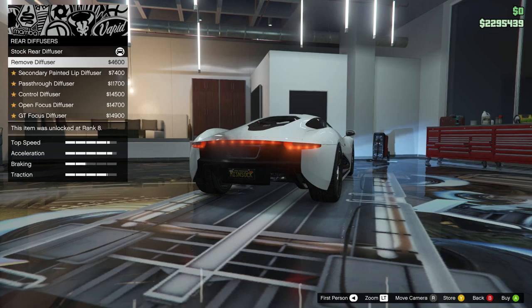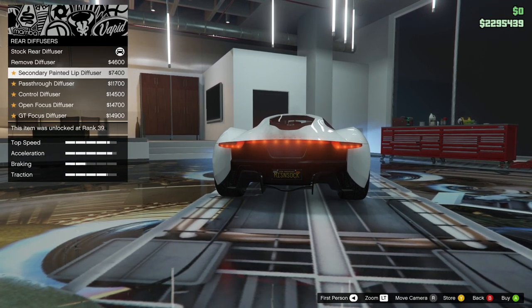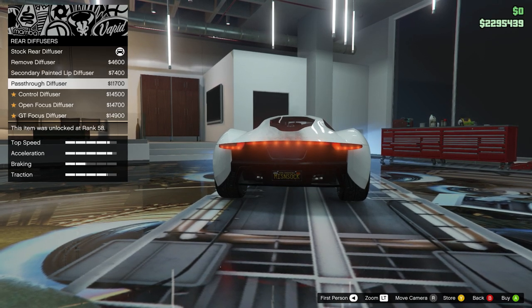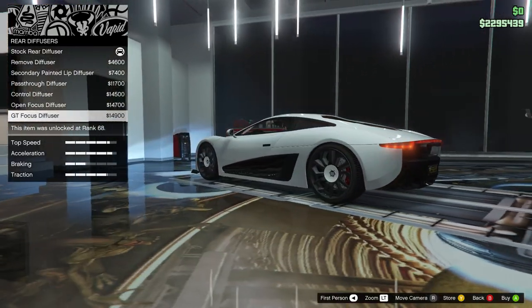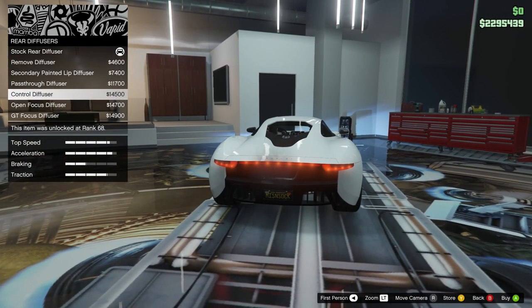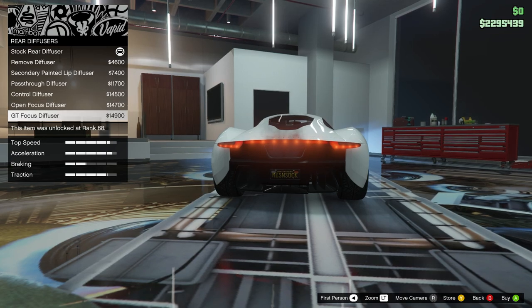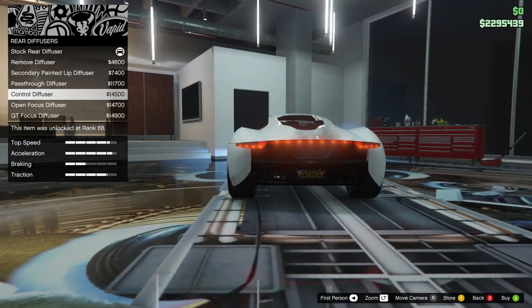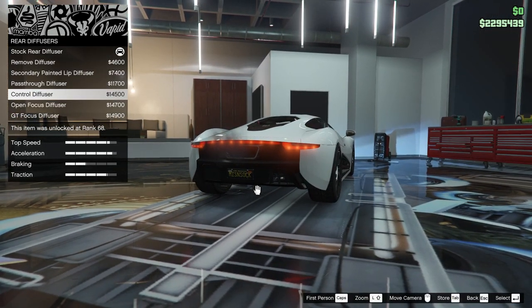Rear diffuser options: remove diffuser, secondary painted lip diffuser, pass-through diffuser, control diffuser, open focus diffuser, and GT focus diffuser — very finny, lots of shine. I do like the control and open options. The GT is nice too, but when you're on the control it kind of brings your tires up a little — you can see your tires more easily. I think I kind of like that control — it gives me a little more room underneath the car for some reason. Going with that.